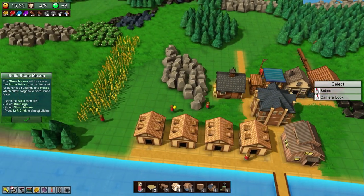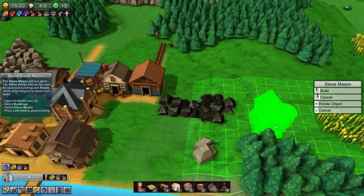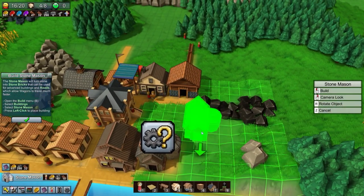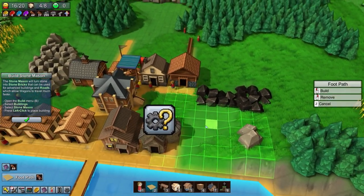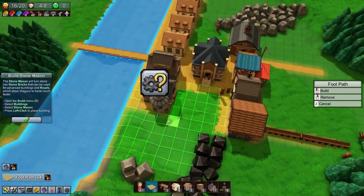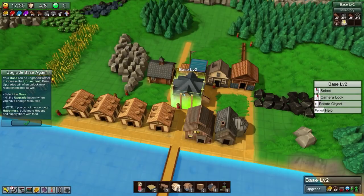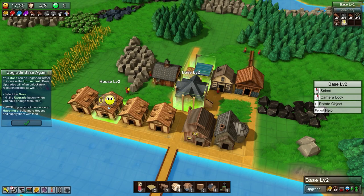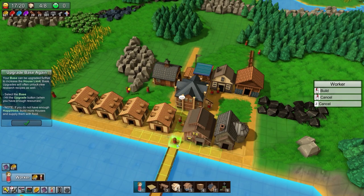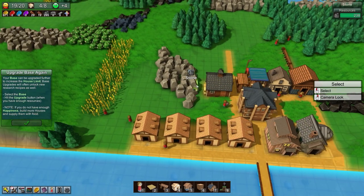Next we need to build a stonemason. We've got tons of resources so let's put it next to the workshop. We need 20 polished stone to upgrade the base, plus happiness. Our people aren't happy — we need to supply them wheels again, they were much happier with wheels.